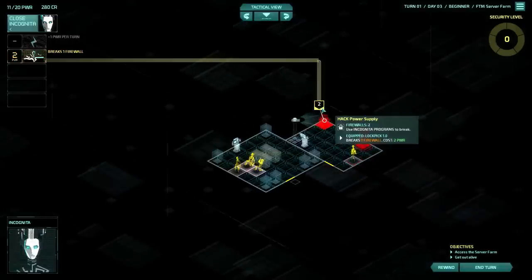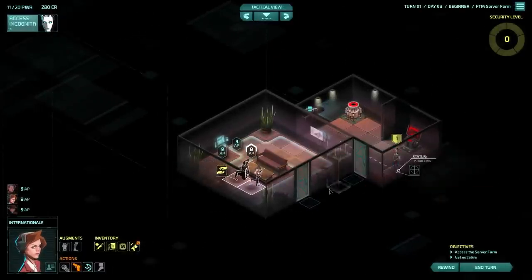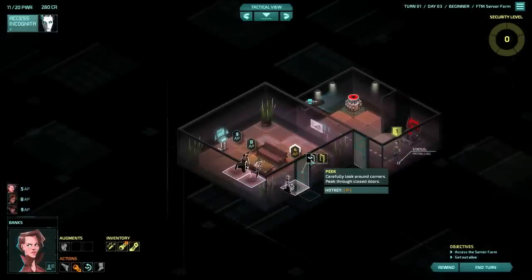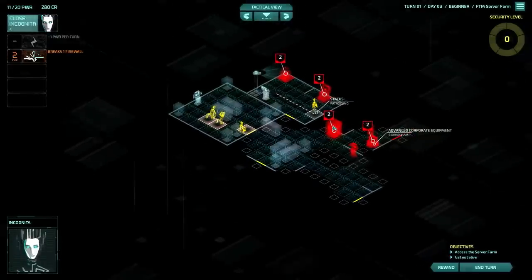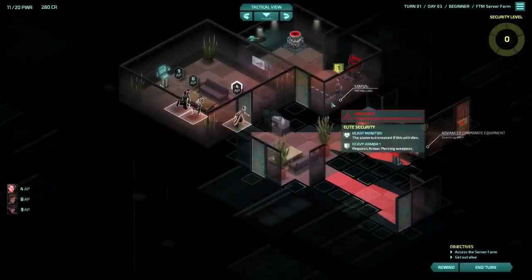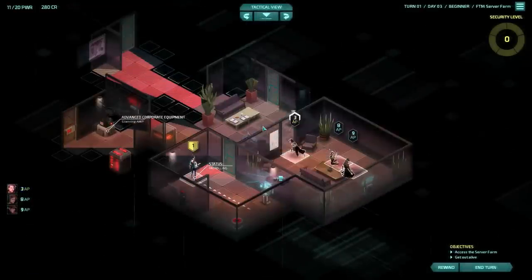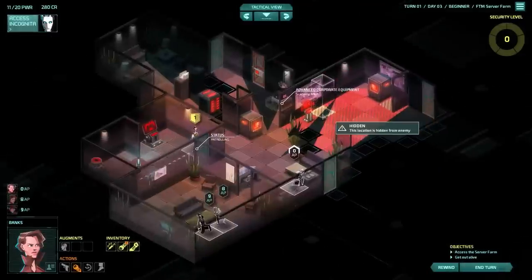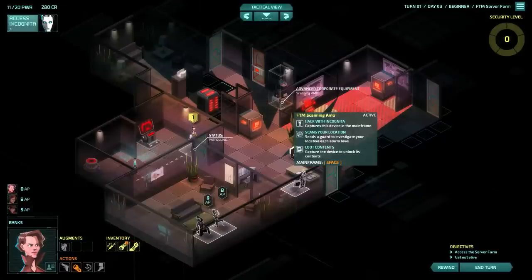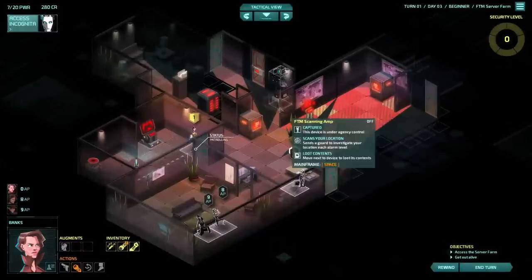There's a guy in there and there's a power supply and a secondary server terminal. We can't go in there yet — let's make sure we're observing him first. There's something that can see us — a scanning amp. We can hack that, and then we can loot it.